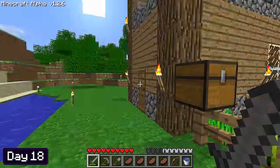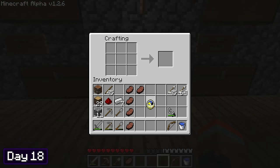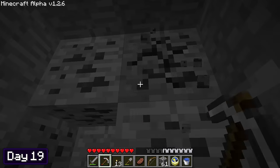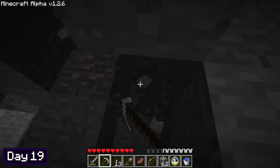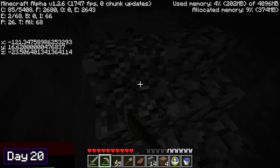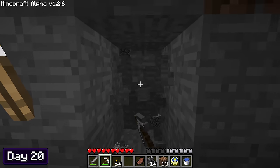Since I had no iron and barely any coal left, I went to spend a few days branch mining to get as many supplies as I could. I made myself a clock to keep track of the days and headed down into the mineshaft. I ended up mining for the rest of day 18 and the whole of day 19. Unfortunately, I didn't manage to find a single diamond despite digging for two straight days. At the start of day 20, I did a little digging around online and found out it was easier to find diamonds at Y-level 16, so I mined up to that level and created a new branch mine there.